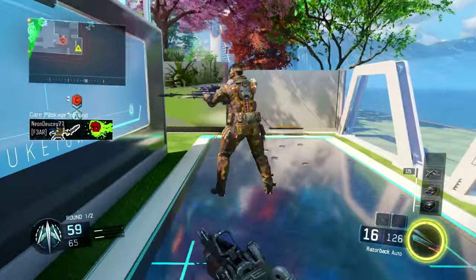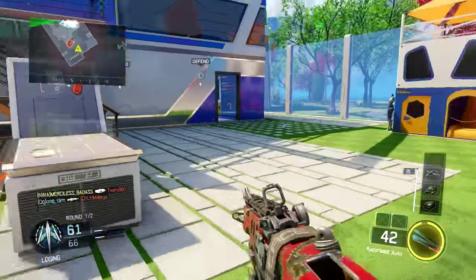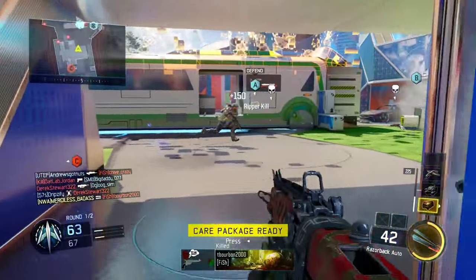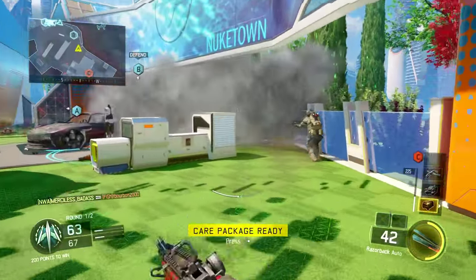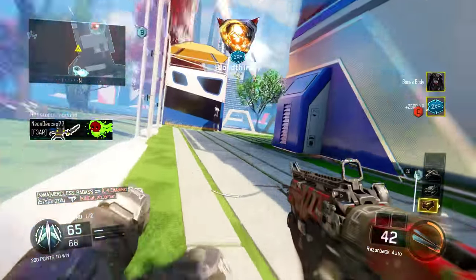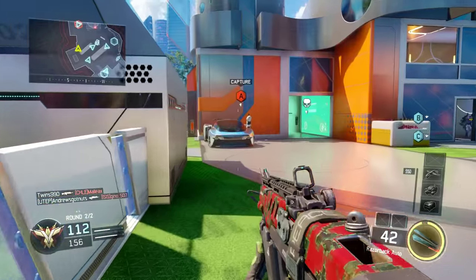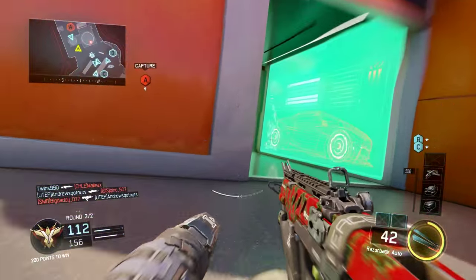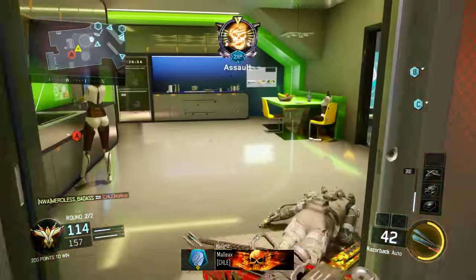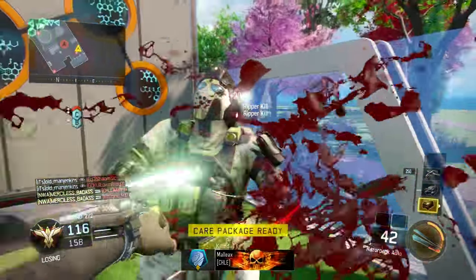Let's move on to these Ripper kills. I just want to show you how much time you got in between kills to get the double. You go to the first one — one one thousand, two one thousand — almost three seconds. And as you can see I got the bloodthirsty with the double kill, securing A. What I recommend you do to get these doubles is get all the way up in their spawn, and what I mean by that is exactly what you see on the screen — out of mid air.